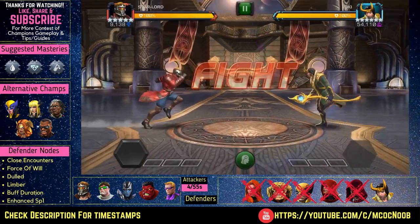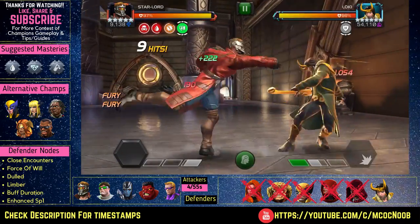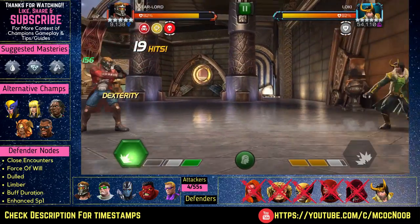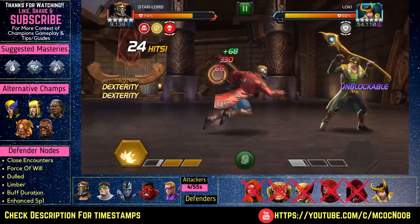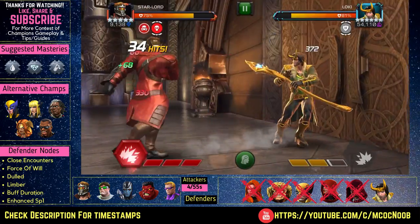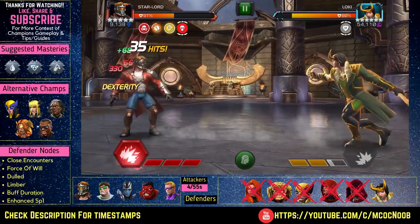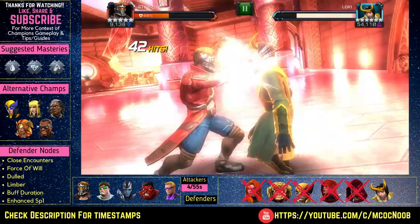Finally comes the boss fight — it's Loki. If he's duped, he gets an automatic bar of power up to one bar, so even if you just block him he will gain power until he reaches one bar. His SP1 is a two-hit attack and the second projectile will steal all of your buffs, and it's also unblockable, so be careful. I like pushing him to SP2 to dump all his power out. The defensive nodes are: Dulled — your crits will be reduced; Limber — you can't stun him much; and Enhanced Specials — all his specials are unblockable.